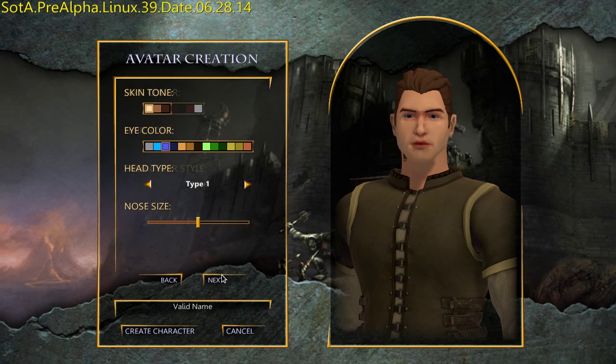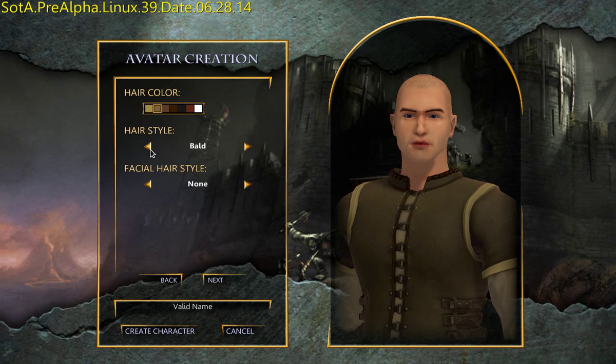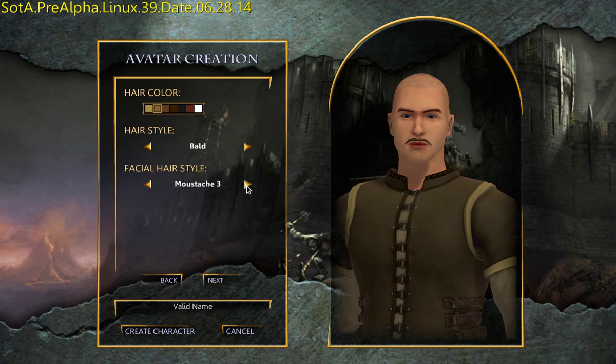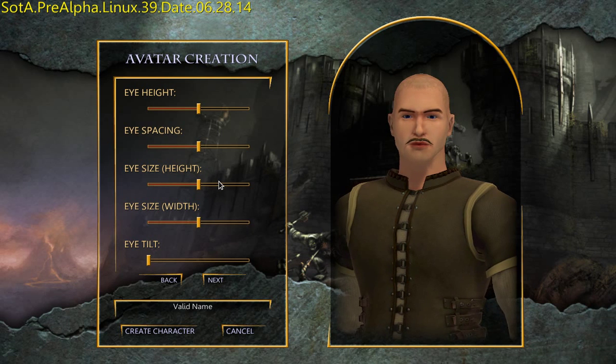Blue eyes, head type. There's only one head type. Hair colour, we'll go a bit lighter. We've not really got much hair. Yes, let's go with the dodgy moustache.